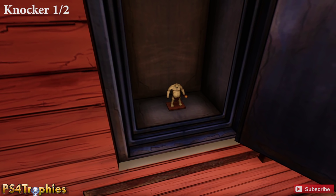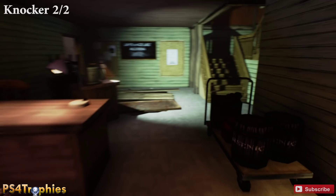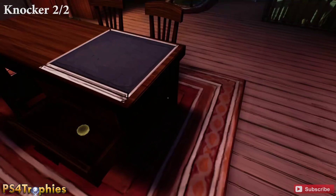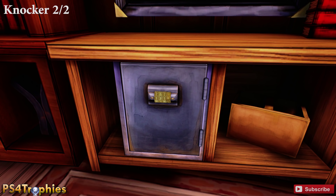The second knocker statue is in the mill management building at the very top — this is where we did the first projector. Right underneath that board is a safe, but it's missing a dial. Open the middle drawer on the right side of the desk to find the dial. Pick it up and swap the red dial for the gold one. The code is 1845.